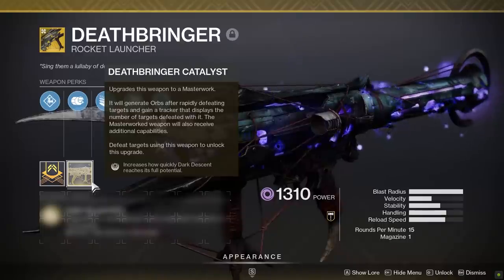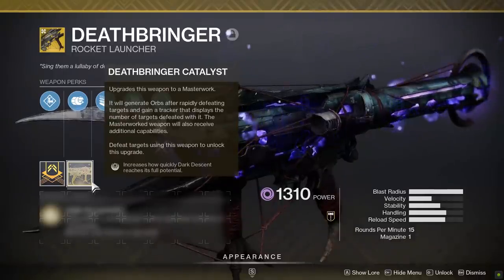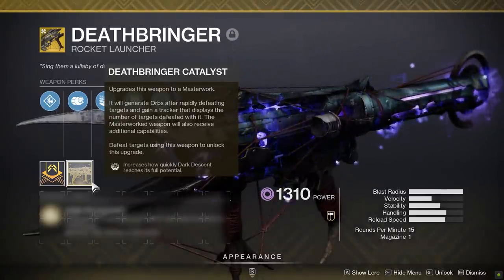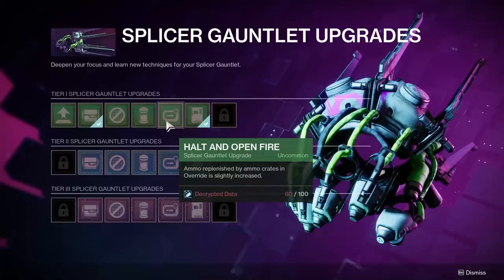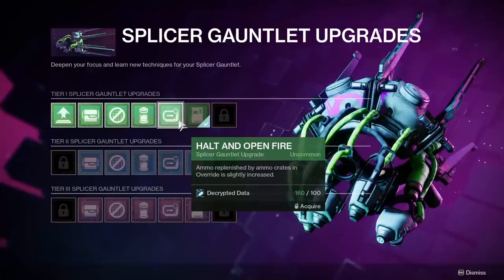Halt and Open Fire: ammo replenished by ammo crates in Override is slightly increased. Not great, but could help you burn through Override quicker. The Deathbringer exotic rocket launcher has an exotic catalyst now, which you'll probably immediately get after doing one strike or one game of PvP. You could pick Halt and Open Fire as a way to get that catalyst finished quicker. Finally, Memory Expansion: your gauntlet's Ether capacity is bumped up, and likewise for the keycode capacity. I went with that one first — it's going to let you stockpile more keycodes and Ether, meaning less back and forth. I have no idea right now what the locked corrupted data perks are or how you get them.